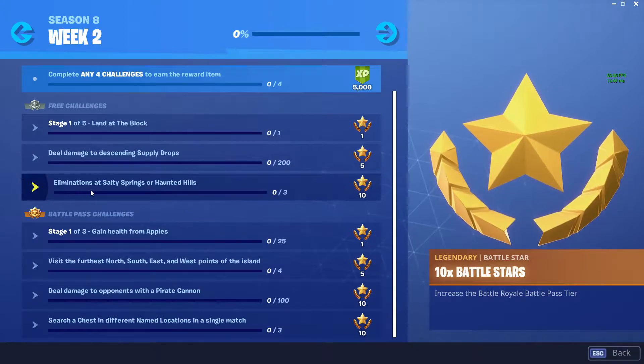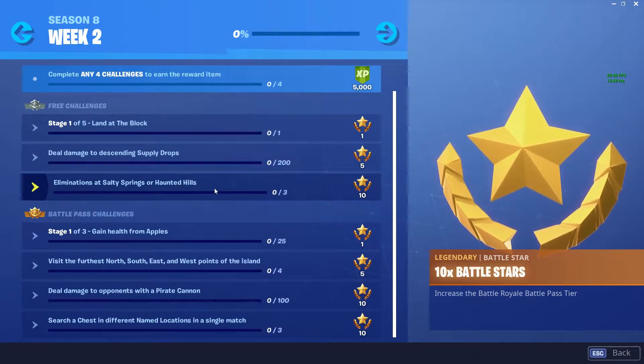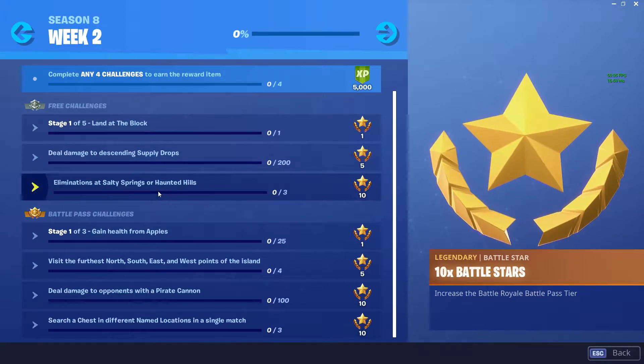The next challenge is to get three eliminations at Salty Springs or Haunted Hills. Again, fairly easy — head yourself down to one or two of these locations and get those three kills there.